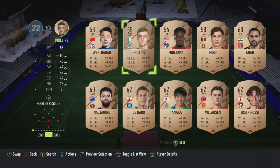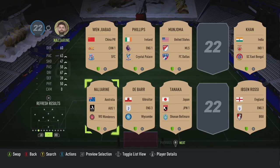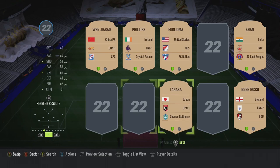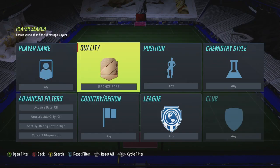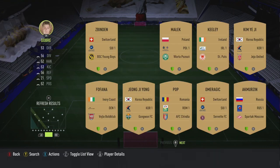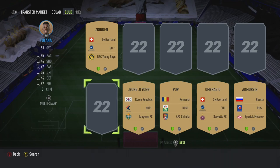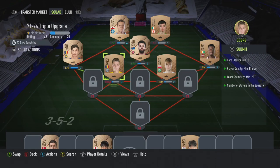You want to get rid of any non-league cards — for example Denmark league, Australian league, English league three, Japanese league, Indian league. Then go to bronze common and do the same — get rid of any that are not major leagues. Then just complete the SBC quickly.